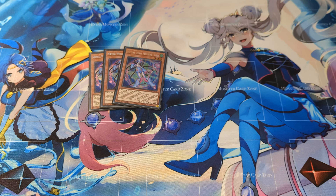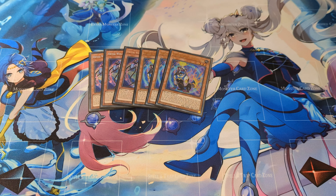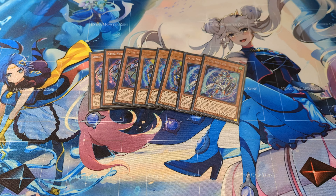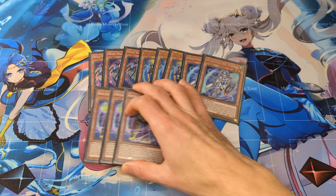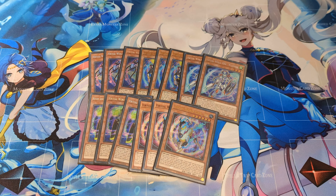I play 3 Lulu, 3 GG, 2 Nyanyan, 3 Laulau, and 3 Lily. Pretty standard ratio so far.